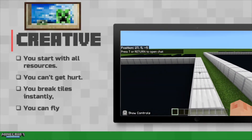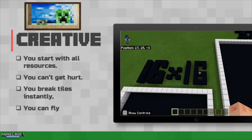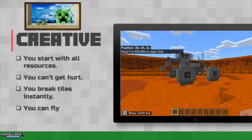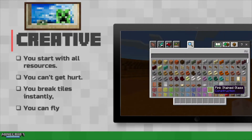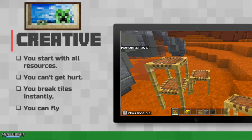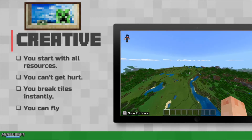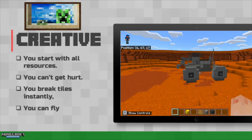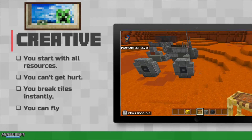Next up is creative mode, where it's easy to start building. You may start with a flat surface or can begin building in any biome you want. You automatically start with access to every resource and you can break tiles instantly. Not only that, you just don't get hurt and you can even fly. This mode is obviously great for any creative enterprise such as building a Mars rover or designing a book cover.